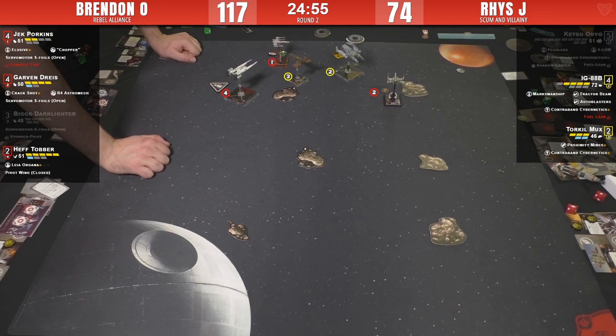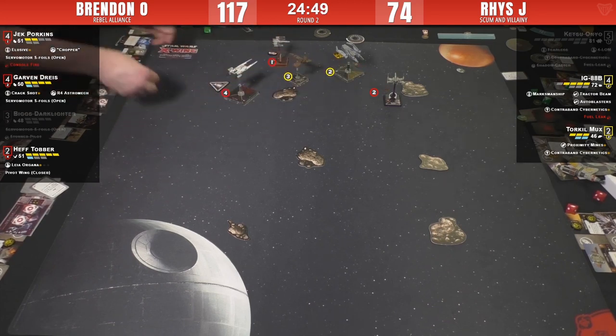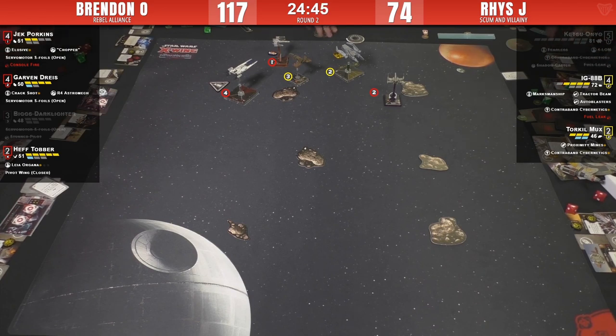He could have had range one on the tractor beam ship and dropped the prox mine immediately, but then he would have given up a range-one shot and possibly lost IG altogether. It's really difficult either way. He's going to drop the prox mine anyway. It's always nice to get guaranteed damage by dropping it right on somebody's head - the way he played it, pulling it out and hoping and praying doesn't usually work out. If you miss with the mine you usually end up hitting yourself.